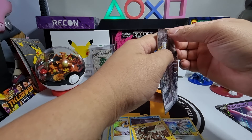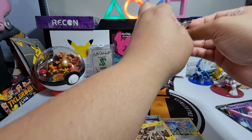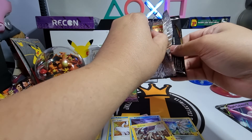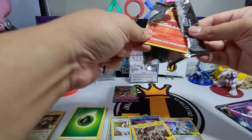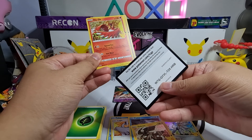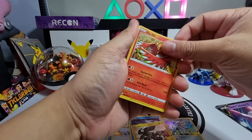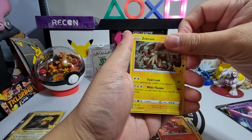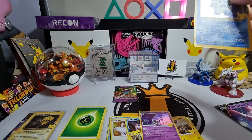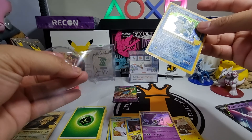Last Celebrations pack: Ho-Oh, Zekrom, oh nice — Blastoise again! And then Lunala. Not a bad box at all!